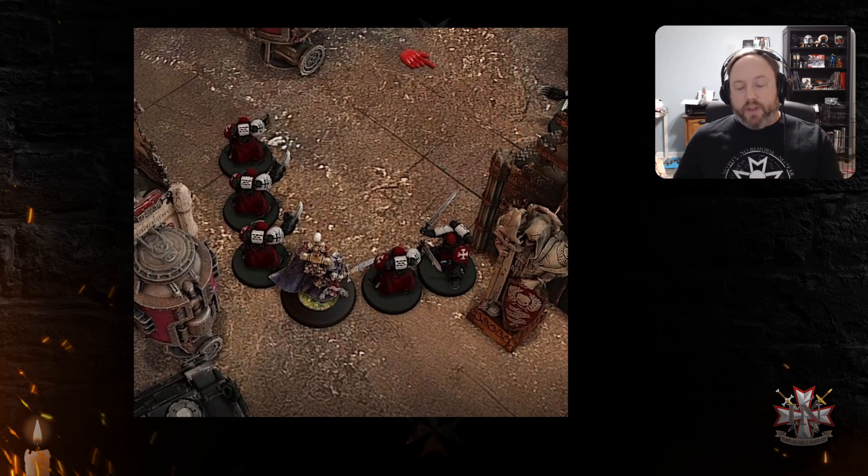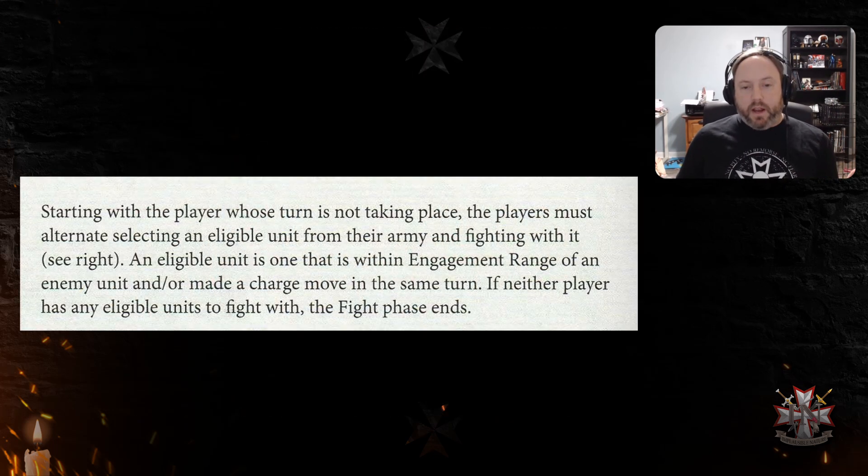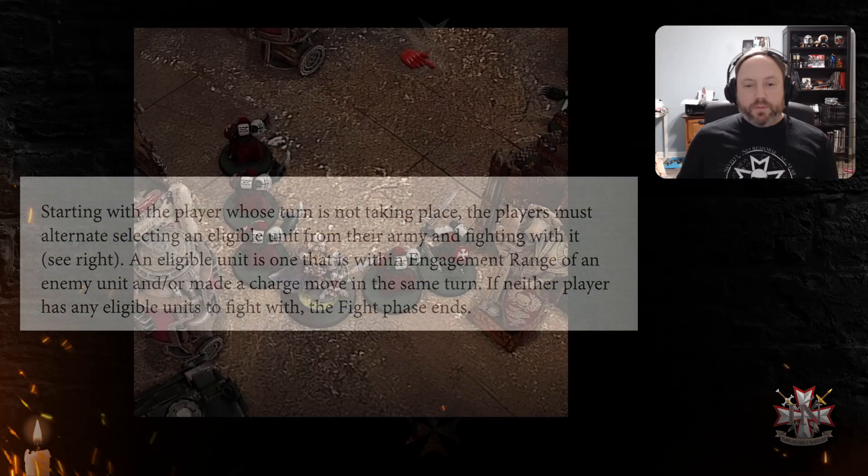That's okay, because the criteria for being selected to fight is one of two things: either you are in engagement range of an enemy unit, or you made a charge move that turn. So because they made a charge move that turn, they are eligible to be selected to fight even though they don't have anyone to fight. The fight phase sequence does not require someone eligible to be attacked — only that you made a charge move or have someone in engagement range.